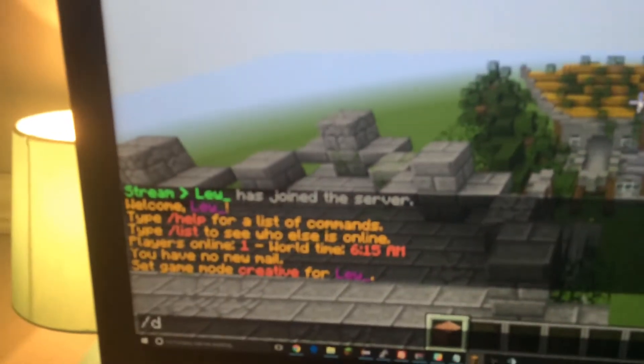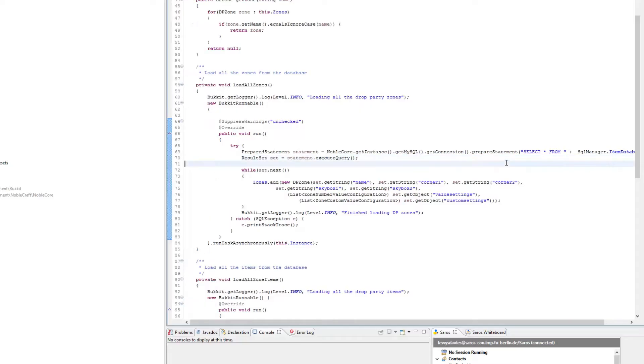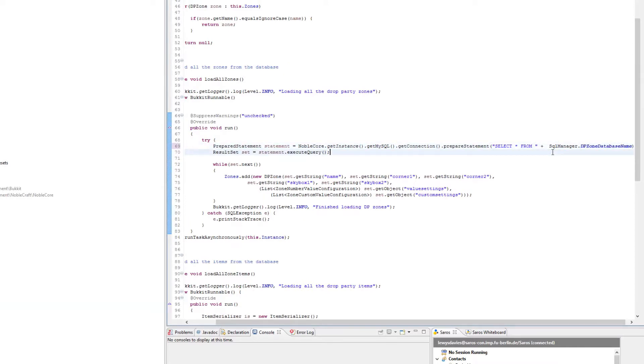Now if I do slash DP and then test, it will load this item and you can see it in my hotbar. Going over the code I just noticed why the zones aren't loading - we are selecting from the item database, so we need to change that to the zones database.